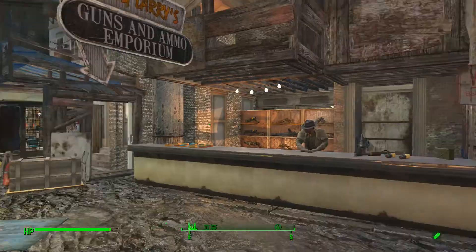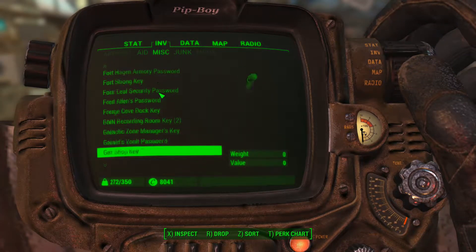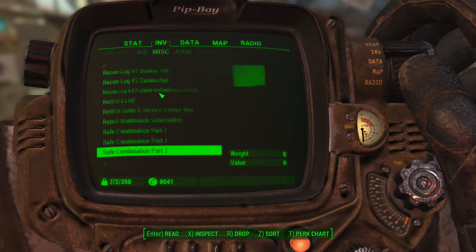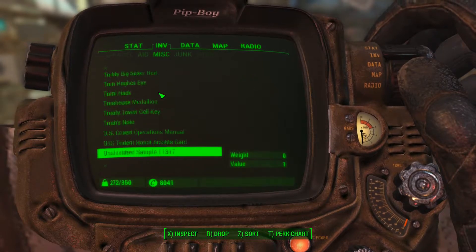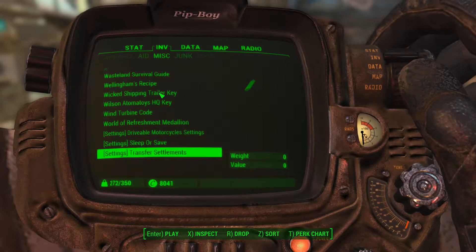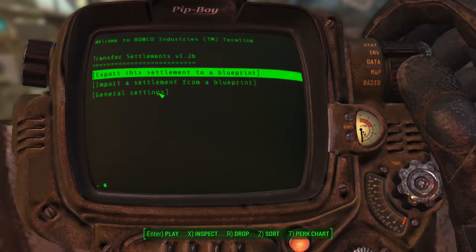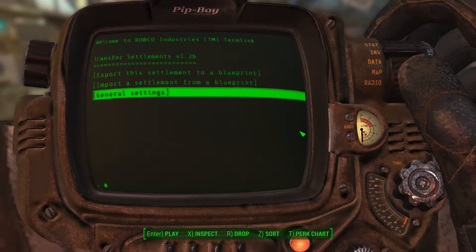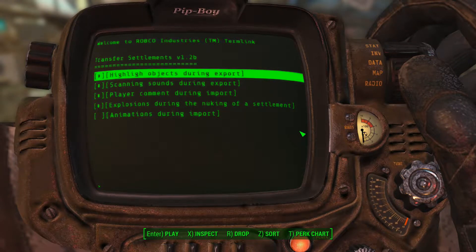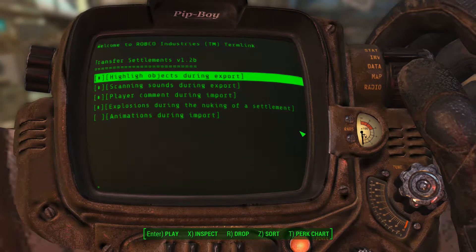So without further ado, let me show you what this mod can do. I have to scroll down all the way to the bottom because I have every single miscellaneous thing I've ever picked up in this inventory. The miscellaneous stuff has no weight, so why would I ever take it out? So here's Settings — Transfer Settlements, the last thing you should find. You have three things, and the first is the general settings, which are basically for lag purposes. It does a cool animation while your settlement is being exported or imported.